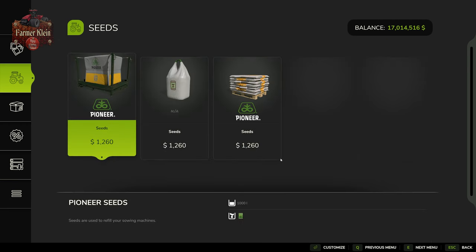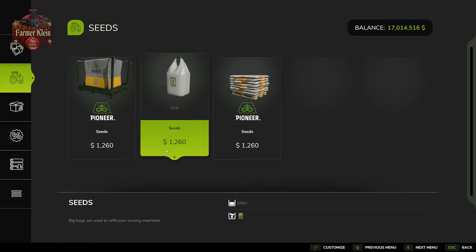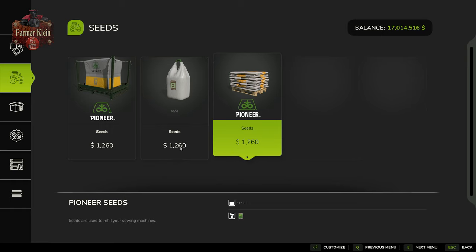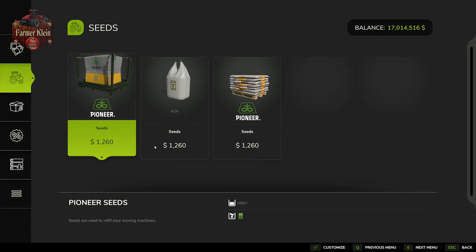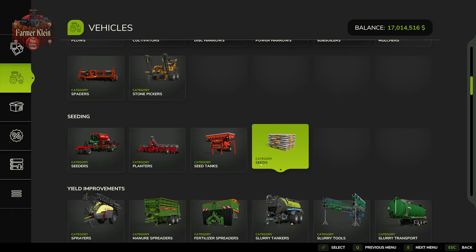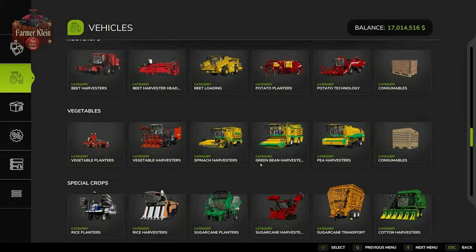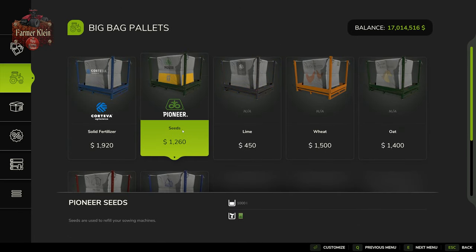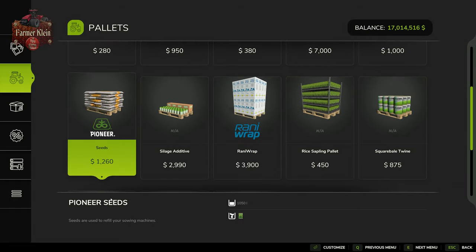We're going to need seed, available here in big bag pallet format, big bag format, or a pallet of seed bags. The big bag pallet and big bag each hold 1,000 liters, while the pallet of bags holds 1,050 liters — so you get a little more product for the same cost. You'll find these under seeding, category seeds, or scrolling down to the objects section for big bags and pallets.